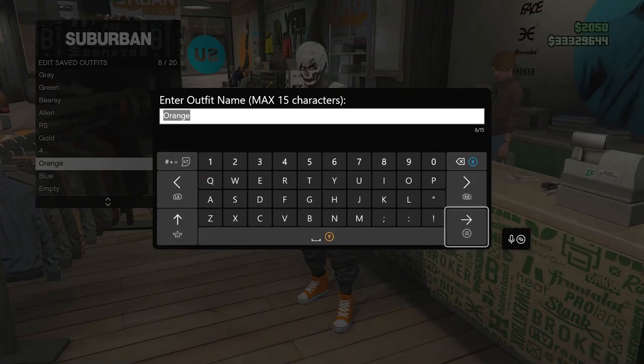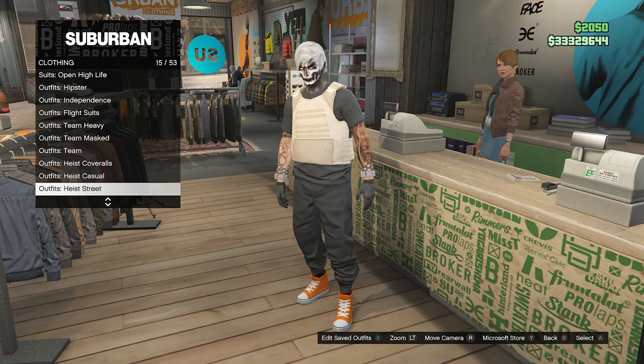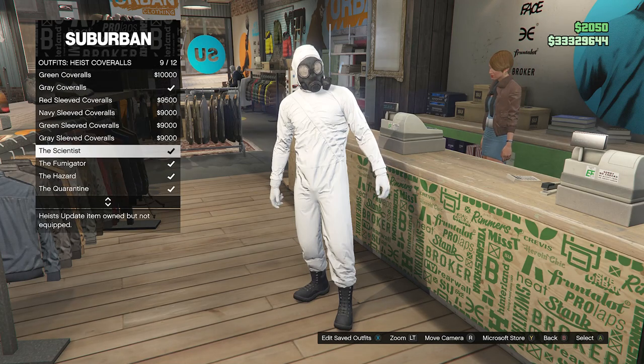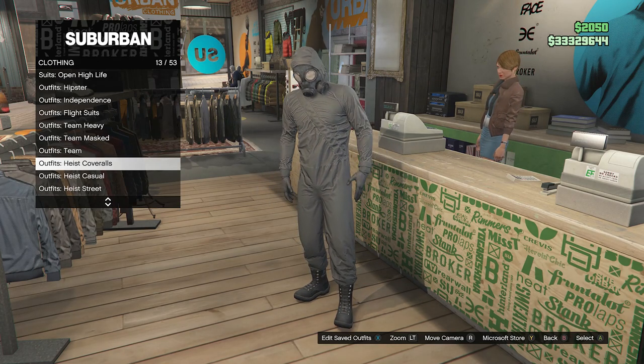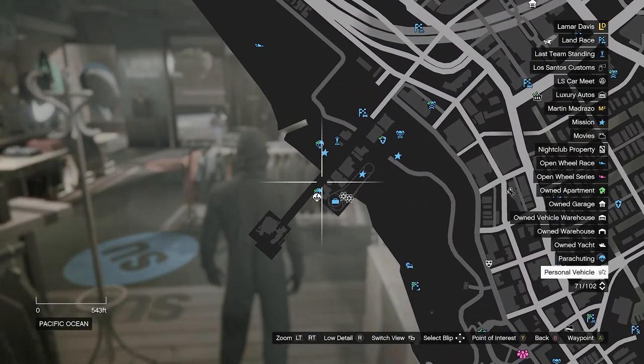Walk up to the front counter, hit Edit Saved Outfits, and save this outfit on any slot you want. After saving, back out and scroll down through clothing until you find Heist Coveralls on slot 13. Scroll from slot 9 through slot 12 until you find and equip one of the outfits with the toxic mask.